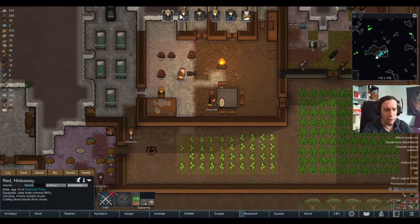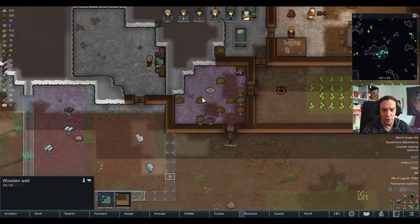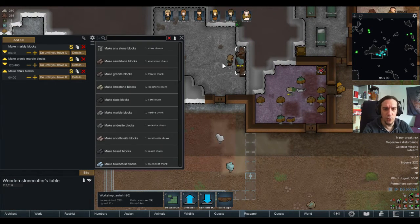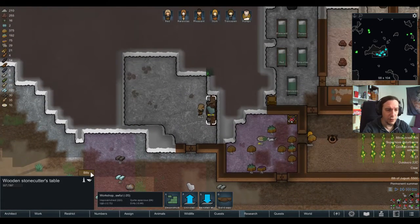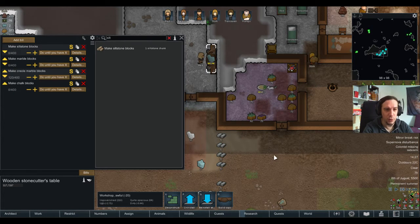Where did that knife go that I crafted? I must've sold it with the caravan and didn't notice. There's siltstone — maybe I'll go with siltstone. Siltstone sounds like the stuff I want to build walls out of. Marble is such an artsy choice — when I hear marble I want to do beautiful things, and walls are not beautiful things. So we're going to do siltstone first.